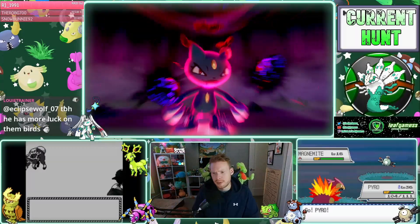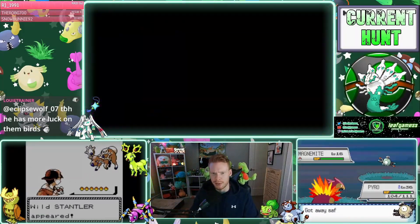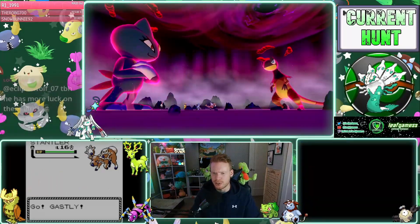I'm either going to hunt Mewtwo in FireRed/LeafGreen or HeartGold/SoulSilver — maybe both. I don't know. What would be cooler to find Mewtwo in, Gen 3 or Gen 4?